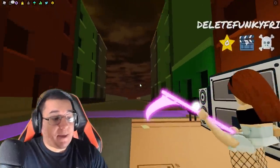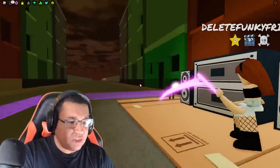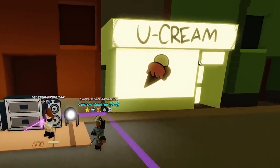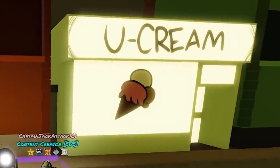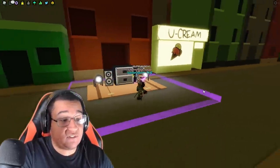For our last map background, we have the Unloaded Showdown background. Not 100% sure what mod this is from. We do have a little ice cream shop called You Cream, which is funny enough. But other than that it looks like we're just in a deserted alleyway, which does look pretty spooky.